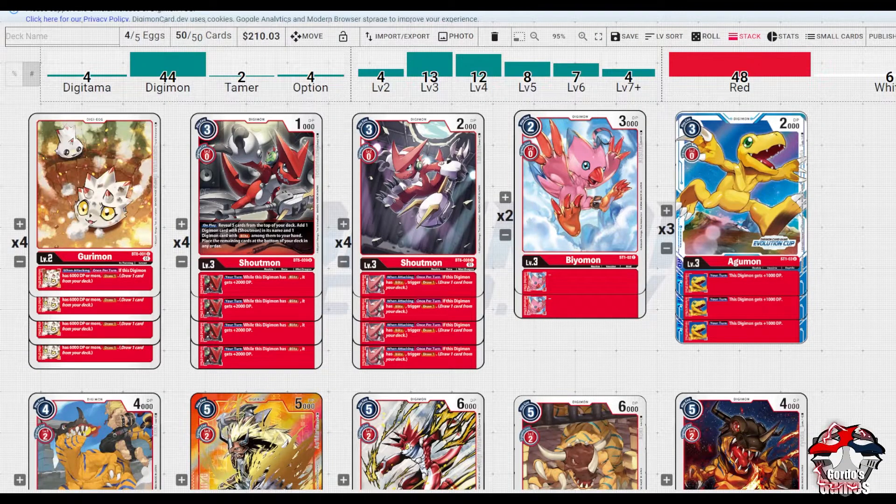We're back on Digimon TCG. The first hint as to what the deck is: on the top line it is indeed Shoutmon. With this being an OTK meta, it gives us the chance to use Shoutmon DX before X Ante completely takes over, because that does so much within its meta. It's a chance to use some of these older pieces and really push for games.